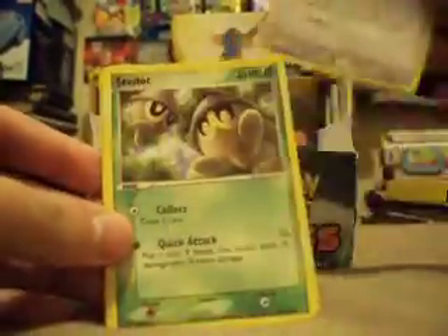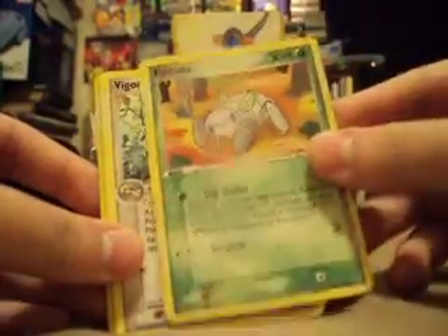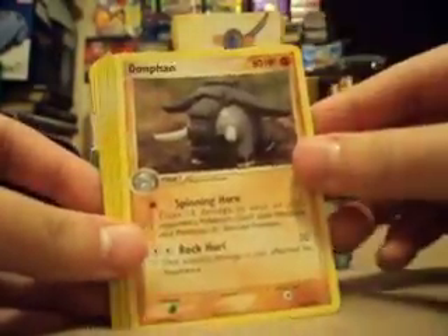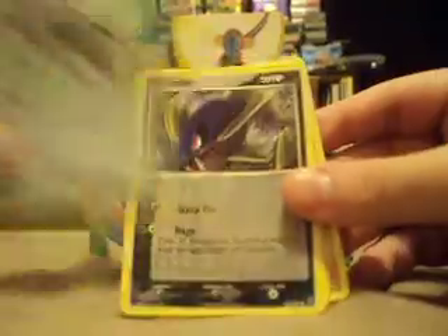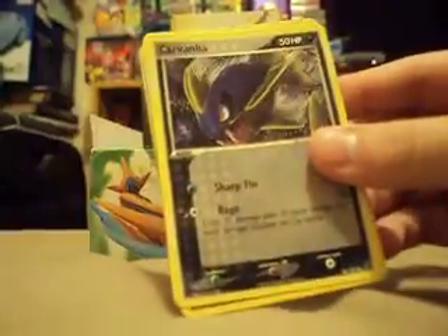Come on, star card! Carvana, Swablu, Seedot, Shroomish, Nincada — haven't seen that actually yet — Vigoroth, Donphan, Swellow Reverse, and a Crawdaunt Hollow. Still nice, a hollow.